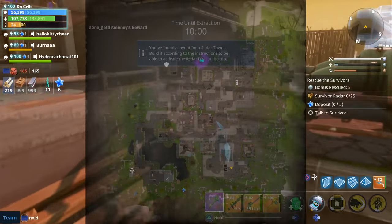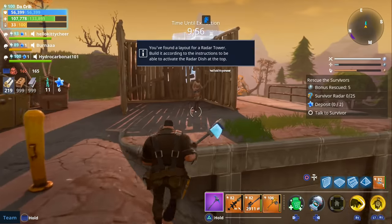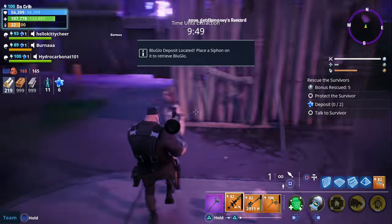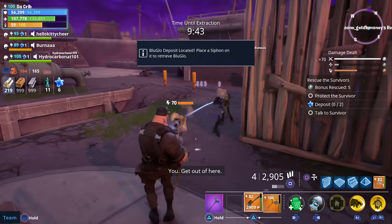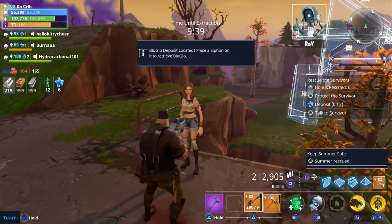The second quest is called Keep Summer Safe, and the reward for this one is another 500 firecracker tickets. This one's similar to defending survivors on the Rescue the Survivors mission — all you have to do is walk up to Summer and kill some of the husks that are trying to attack her. She's not going to appear as a yellow exclamation mark; instead, she's going to appear as a blue survivor with a blue exclamation mark.